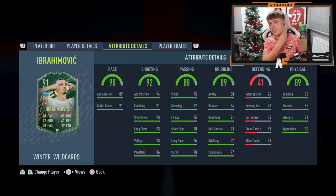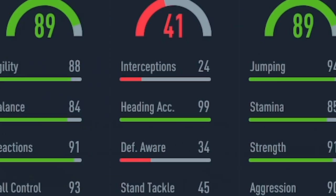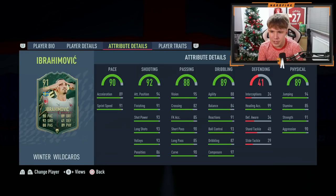Onto the defending stats — they obviously don't matter for a striker — bar the heading accuracy, which is sitting at a whopping 99. Crosses will be whipped in and we might have to bring Beckham into the team for that. I have got Figo, who's also very good at crossing. Physicals: 94 jumping — incredible for heading at 6'5". 85 stamina, should last pretty much 90 minutes. 91 strength, very strong, and 90 aggression.